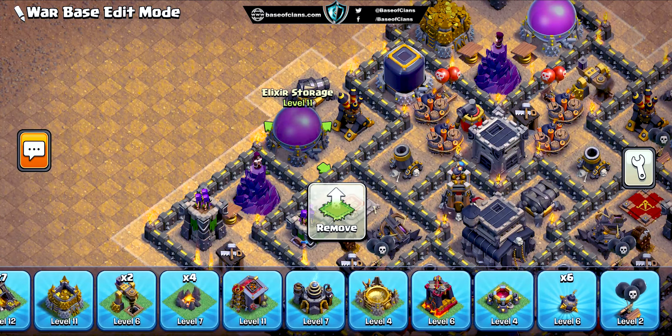In conclusion, this Town Hall 9 war base design is an impenetrable fortress, specifically engineered to counter various types of attack strategies. If you're eager to lead your clan to victory in war after war, don't hesitate to give this base design a shot.